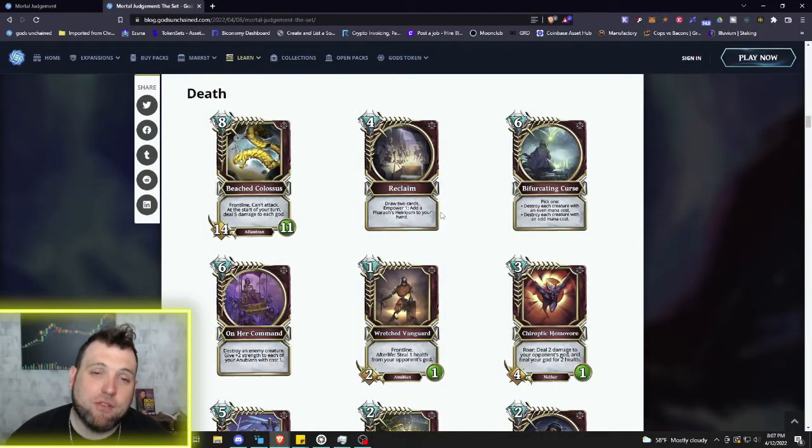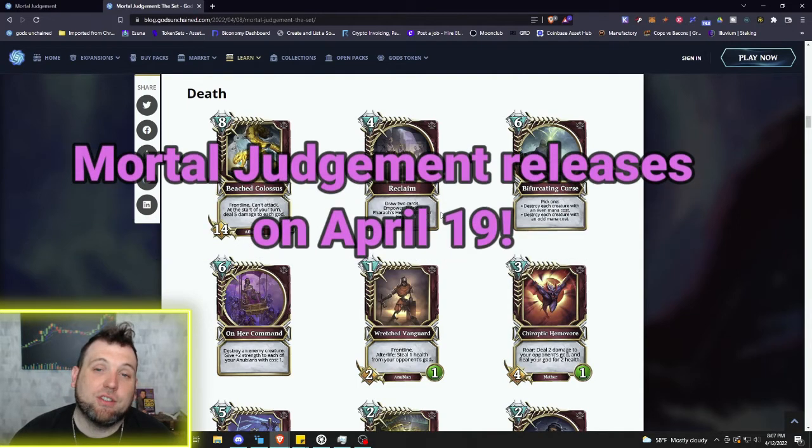I've fallen in love with Death because I've been playing a lot of Nubians, especially with the core set refresher dropping some new Nubian cards. I just like the whole Egyptian feel and the interaction and synergy with all of the Nubians, and this set is bringing me so many toys to play with.